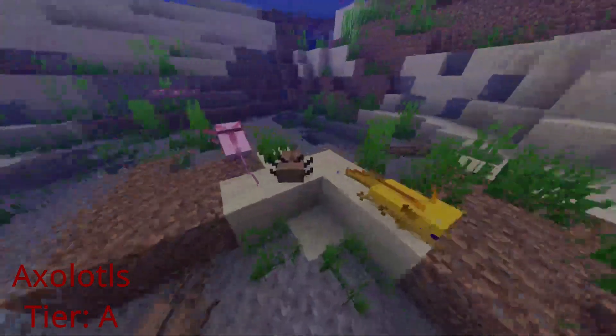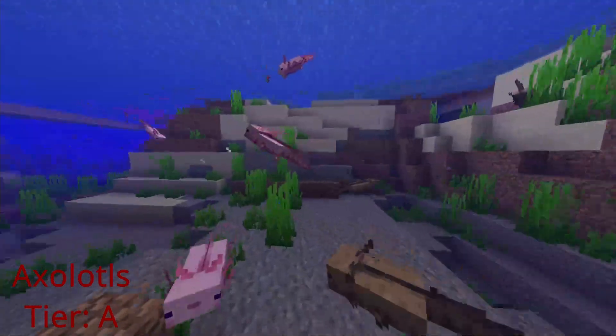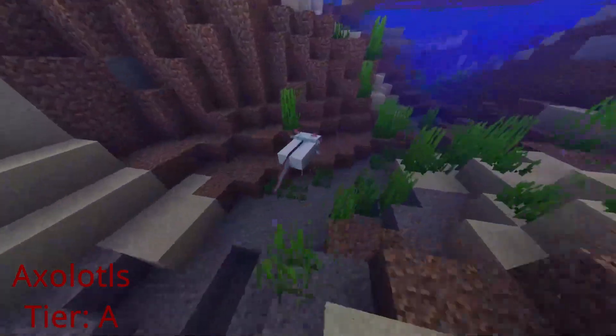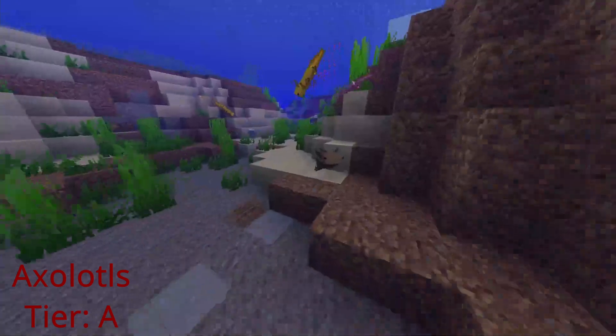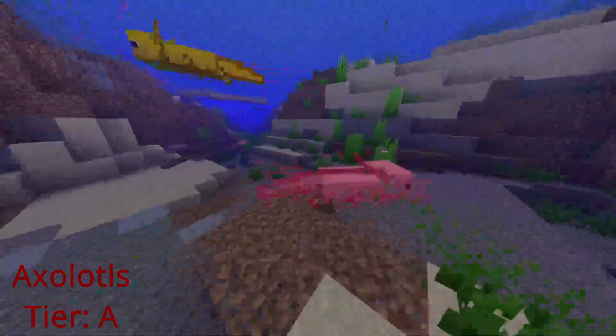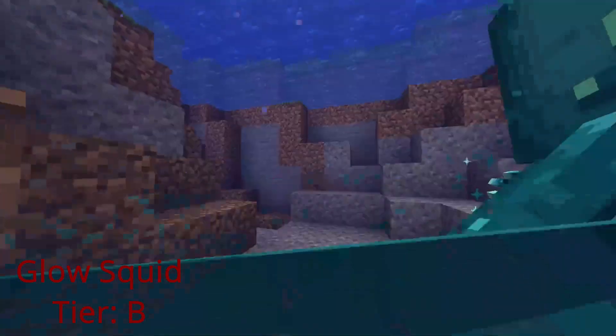Axolotls are a really cool new mob — they give you regeneration when you're near them, they'll attack guardians for you, and they'll attack fish in the water. They're also adorable. There's also an ultra rare axolotl variant, so if you find one, share it on the Discord server.